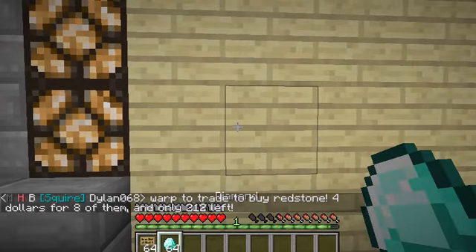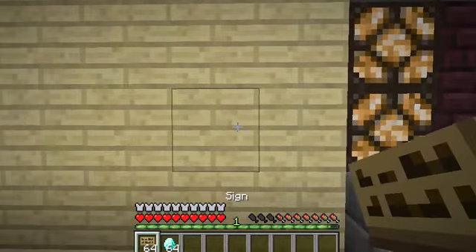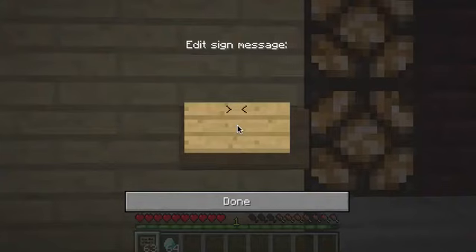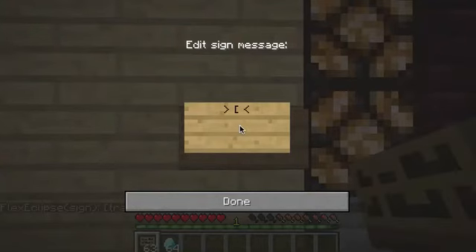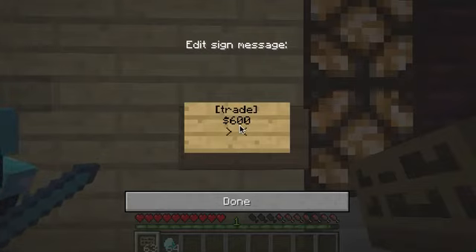I have a stack of 64 diamonds I want to get rid of, and I want to sell it for a good price. You want to put a sign up, and the very first thing you put on there is the word trade in brackets — just like that. You don't even have to capitalize the T; it'll happen automatically. But you do have to do the brackets: bracket, trade, bracket. The next line is how much money you want to charge. Let's say we want to sell these diamonds for $600 a piece, so we put that price in: $600.